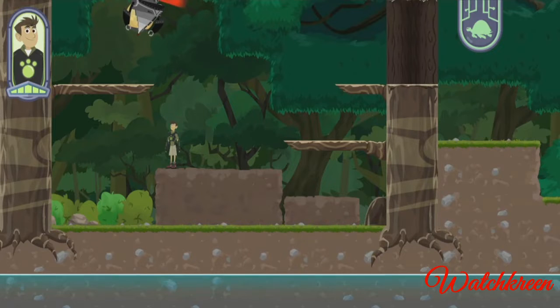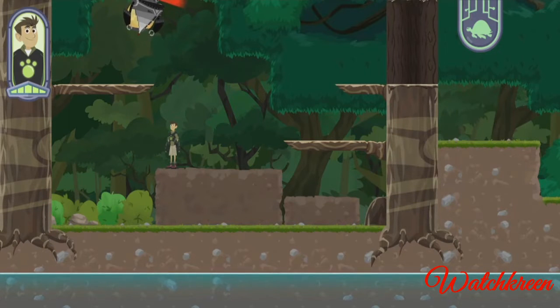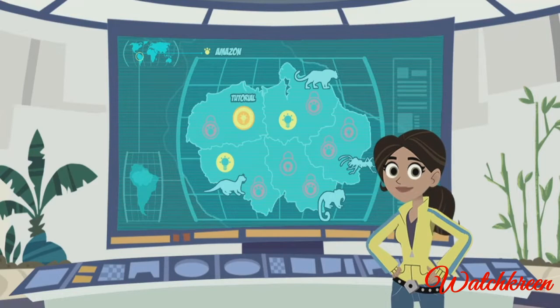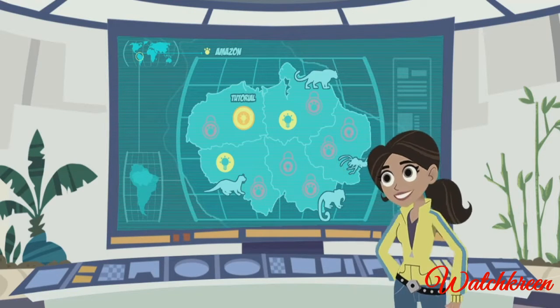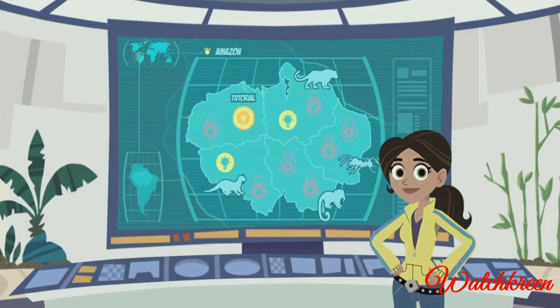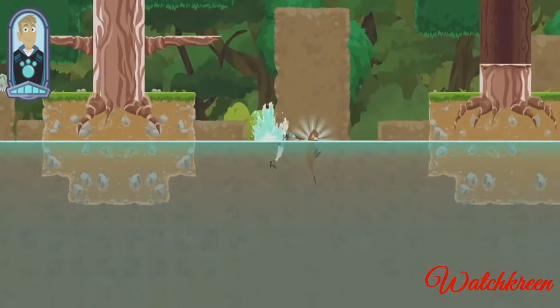Aviva, do you have any creature power ideas to help us reach that Zack bot? Zack is using his Zack bots to capture creatures in the Amazon. We have to help. Chris and Martin need new creature power suits to help them get around in the Amazon. Can you help them look for creatures with the right powers so I can make new creature power suits to rescue the captured creatures? Let's look for creatures using creature powers!